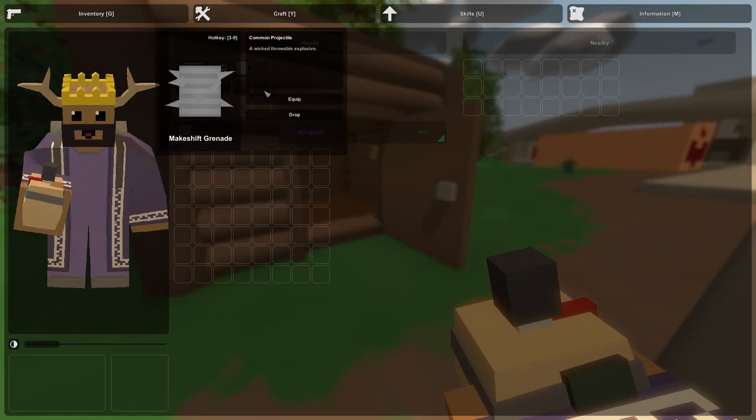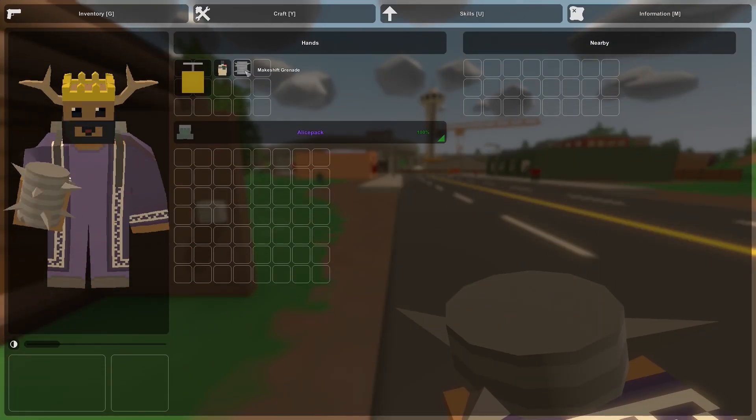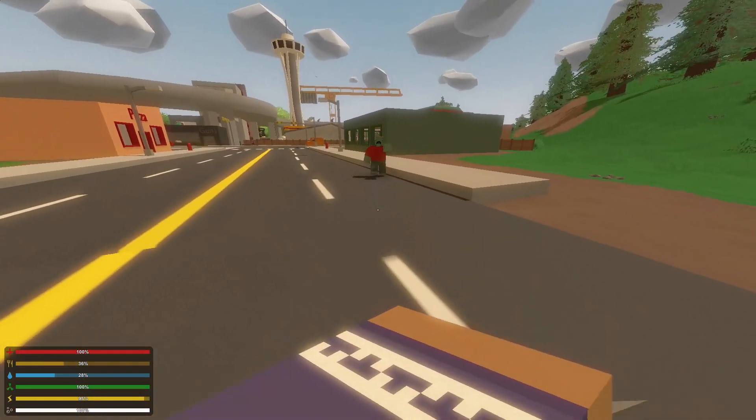The other addition is a makeshift grenade. It looks like it's made out of a can — I don't know the exact recipe yet, but it looks like it's made from a can, possibly some nails and explosives. Looks pretty deadly, so let's go ahead and test it out on this zombie.